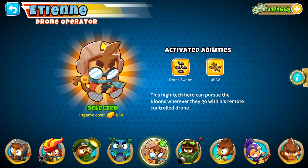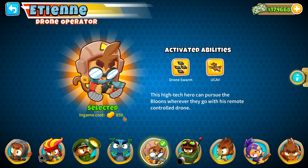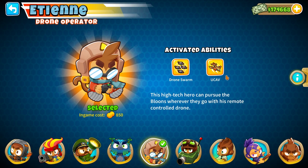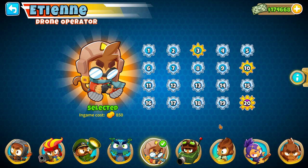Out of 11 heroes that exist right now, Etienne is the newest. Its cost is pretty high, so in chimps mode you won't be able to put it down at the beginning of the game. The main key feature of this hero is that it allows all other towers on the map to shoot camo balloons.